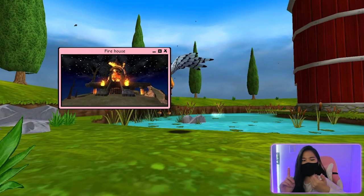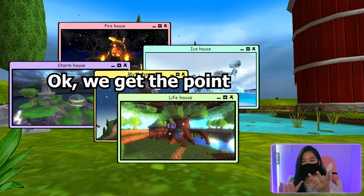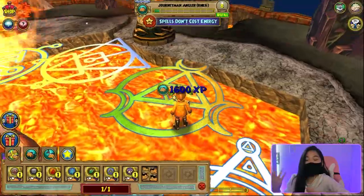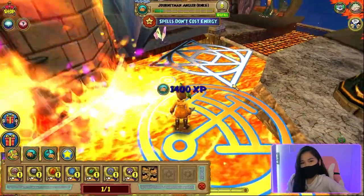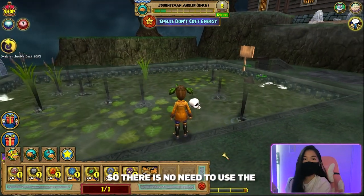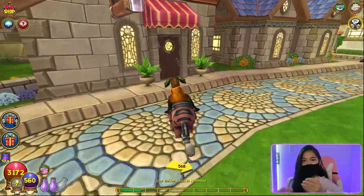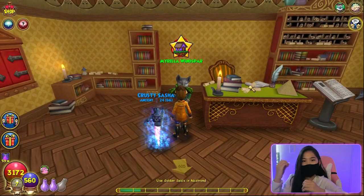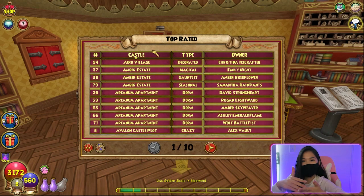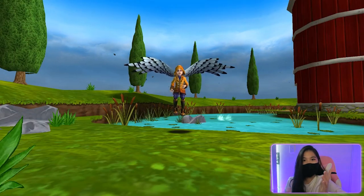If you're not rank 3, the fastest way to get there is to fish in the school houses — fire house, ice house, storm house, myth house, life house, death house, and balance house. That is the fastest way to level up because you know exactly what fish are in each house. For example, if you fish in the death house you only get death fish, so there's no need to use the reveal fish spell. To access those houses go to the housing tours, click top rated, click the category you want, click the castle title to sort alphabetically, and find whatever house you're looking for.